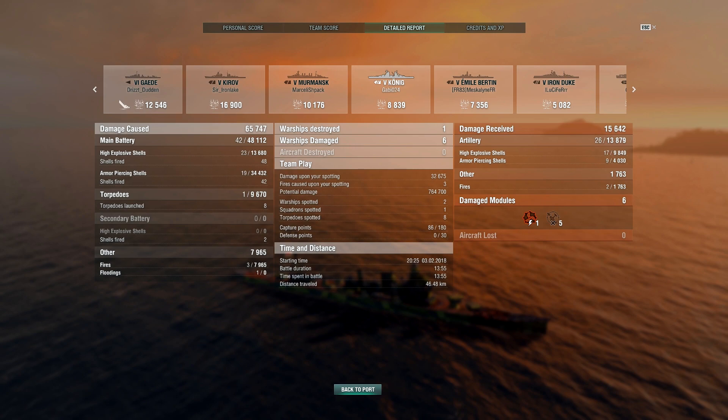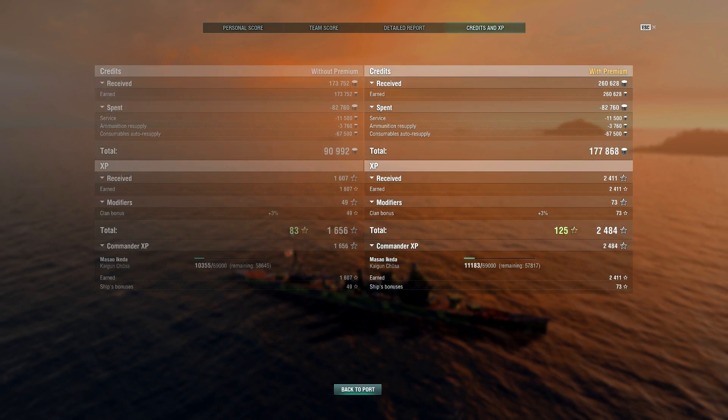Looking at our detailed report, the key item is main battery damage: we dealt significantly more armour-piercing damage than high-explosive damage, even adding fire damage to the HE tally. About 50% more total damage came from armour-piercing shells. This demonstrates that with a 15-second reload, your shell choice must count — AP against a broadsiding opponent deals far more damage than HE. HE is best used to set fires on battleships, as we saw late in the game. AP earlier proved very fruitful against broadsiding enemy cruisers. We walked away with 177,868 silver credits and 2,484 commander experience.